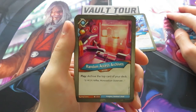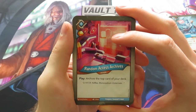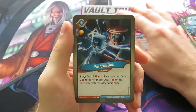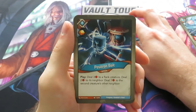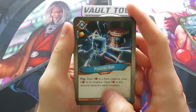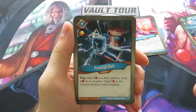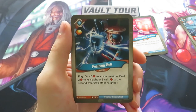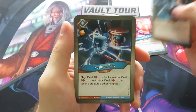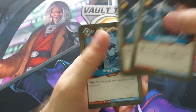Random Access Archives — gives you an Amber, and play: archive the top card of your deck. That's nice. Then we have a Positron Bolt: deal three damage to a flank creature, deal two damage to its neighbor, and deal one damage to the second creature's other neighbor. That's nice — this really makes you think about positioning when you put your creatures on the board. And we have another Positron Bolt, so that will give us some ways to deal with board state.